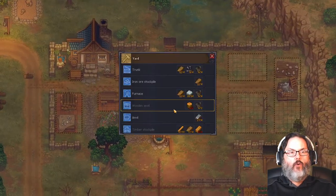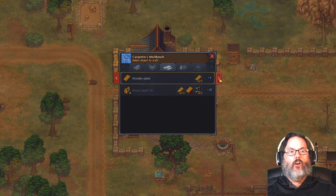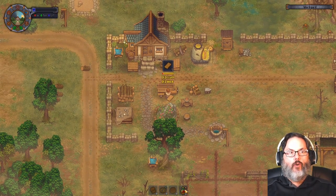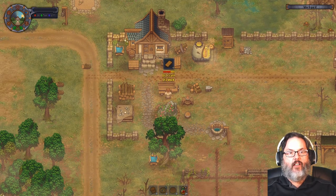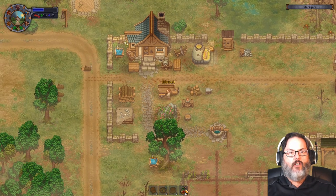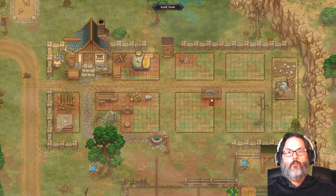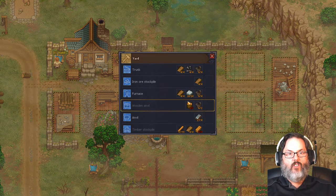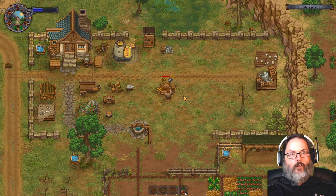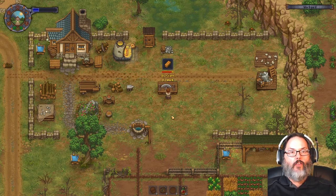Hey guys, RC here back with Graveyard Keeper, episode 17. We're working on some planks and building our circular saw. We're down to 18 red points — pretty much anything you do in your work area is going to generate red points, some more than others. We're going to build the sawmill right here, and then we'll finally be able to build a beam — and we'll get three out of this.